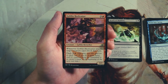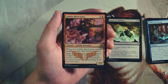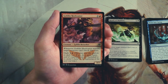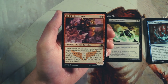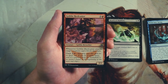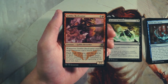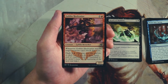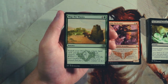Goblin Heelcutter is a 3/2 for three and a red. When it attacks, target creature cannot block this turn. You can also dash it for two and a red — cast it for the dash cost, it gains haste, and is returned to your hand at the beginning of the next end step. I really like this card — it's super aggressive, ensuring something on your opponent's side can't block so you're getting in for as much damage as possible. I kind of feel like I'd rather have this than Reach of Shadows. I tend to want to be more aggressive in draft, and this really allows that.